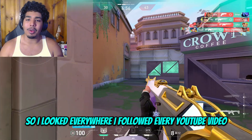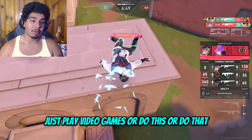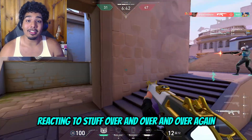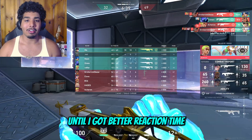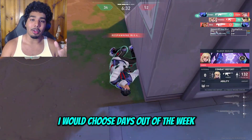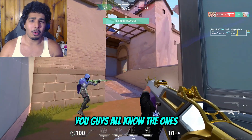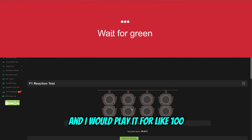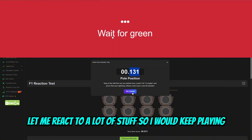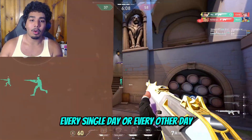I followed every YouTube video and listened to everyone's advice, but it all kind of sucked — just 'play video games or do this or that.' So I decided to use what I call my brute force method. I would choose two to three days a week, rest in between, and do one of those online reaction time tests — like Human Benchmark — for about 100 to 200 repetitions. I basically built a program around doing 100 every day or every other day.